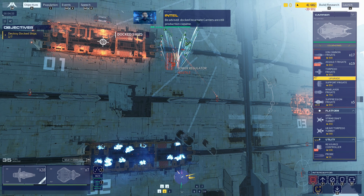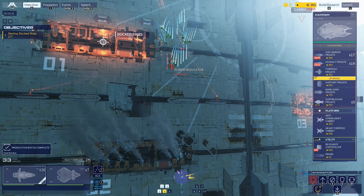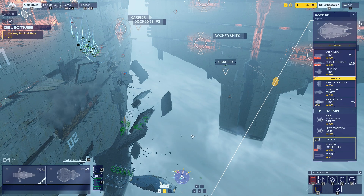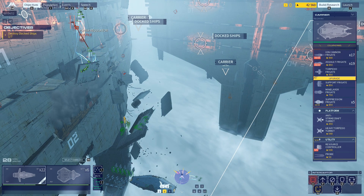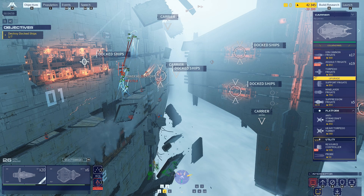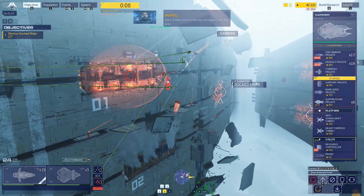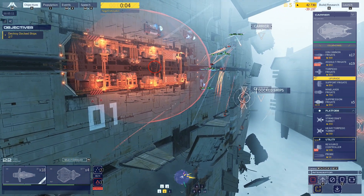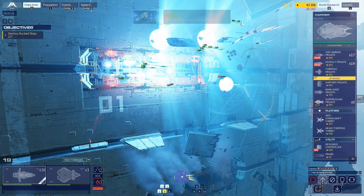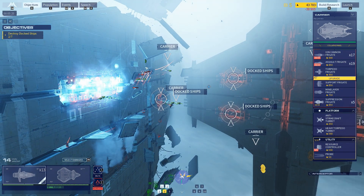Send message — be advised, docked Incarnate carriers are still production capable. Expect enemy reinforcements from these locations. Blow it up! Alert — strike craft losses mounting. Okay, fine — aggressive intercept, do the job. My ship dock is critically damaged — clear the area. There are five enemy ship docks remaining. Priority alert — strike craft! Incarnate forces incoming.